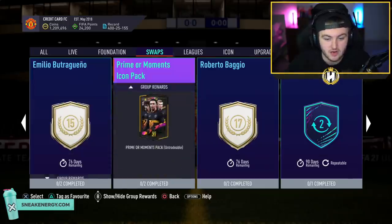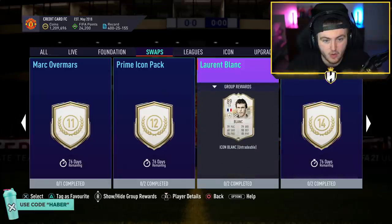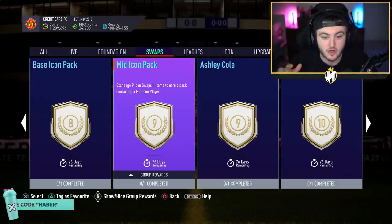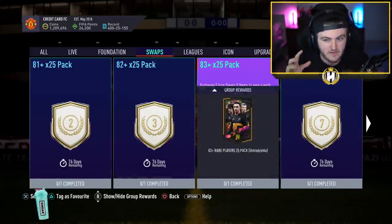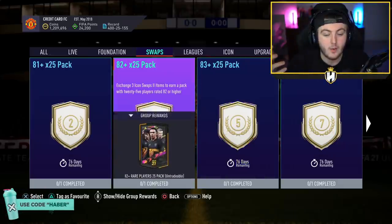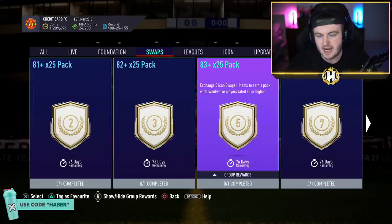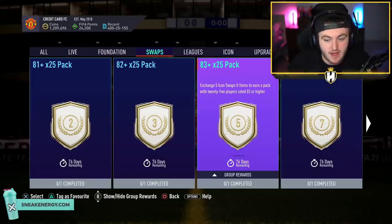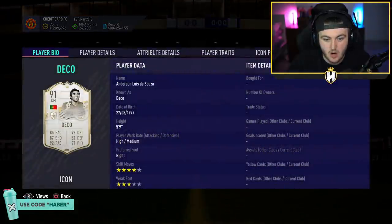To summarize — TL;DR — I'd say prime or prime Moments pack is definitely a good shout, and I think the prime icon pack is your best bet. Personally, being impatient, I'm going to go for the mid icon pack for 9 tokens today, and with my remaining 9 tokens I'll likely do the 83-plus times 25 and the 82-plus times 25. Hopefully when the new tokens arrive, there'll be a new promo — maybe FUT Birthday or Carnival around March 26th — and these packs will pay out big for those promo cards. I'm also quite a big fan of this Deco card at only 7 tokens.